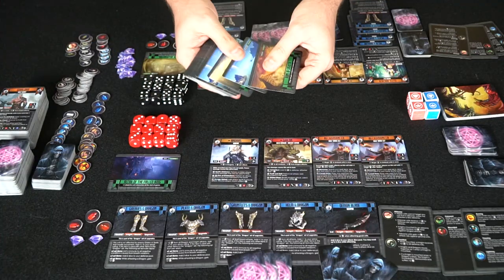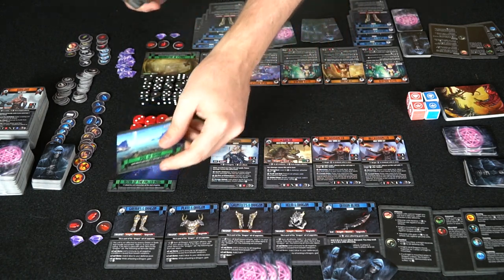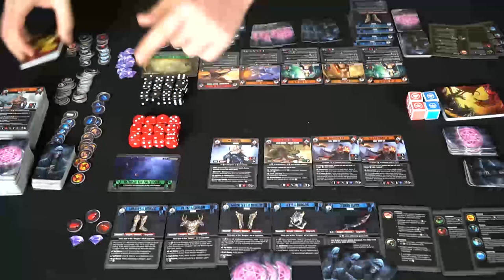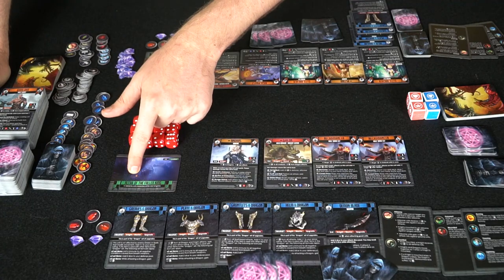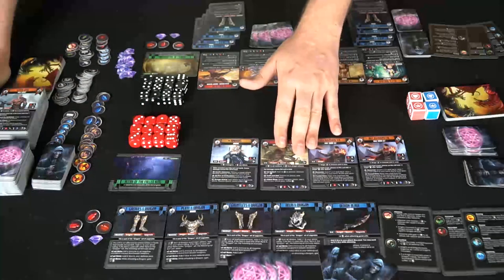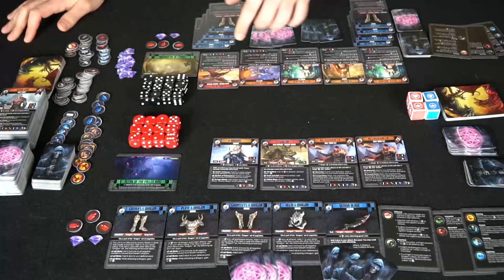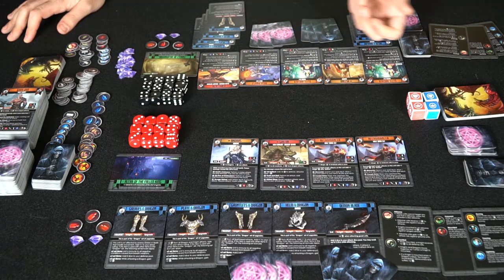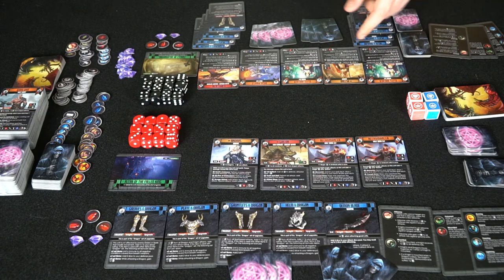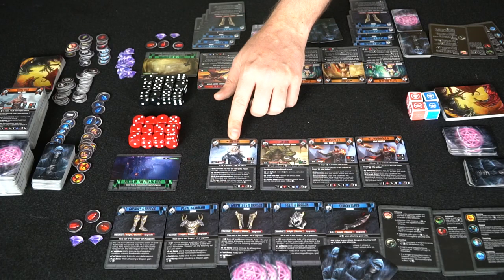You go through the location deck, choose two locations, shuffle them up, pick one, and flip it over — that will be your location for the game. This location gives a shield for all evil characters that start the game, so you put a shield token on each of these guys, and you can use them whenever you're going to take damage to block it. The other location gives a shield for all elven characters, and half elves count. Characters with certain classes like archer or longbowman have specific interactions.